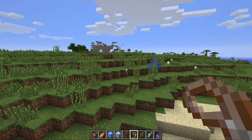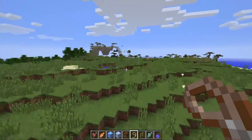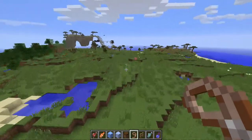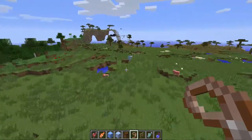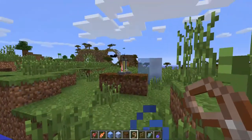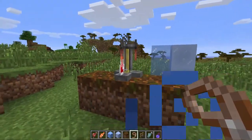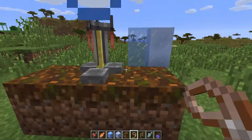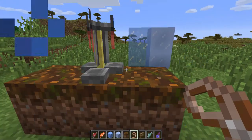There's apparently a new brewing stand feature too. Before, you could put items in brewing stands that wouldn't make anything valid — but now you can't. For example, you can't put a lead in the top slot anymore. That prevents wasting ingredients.